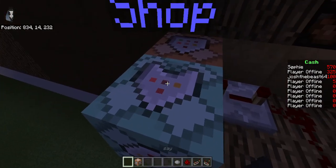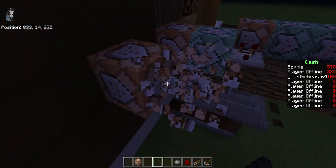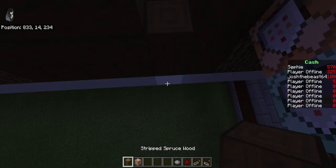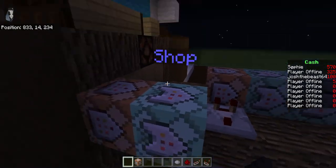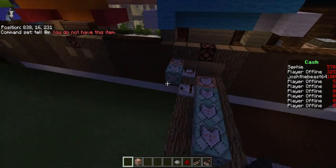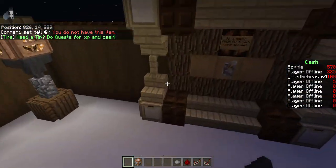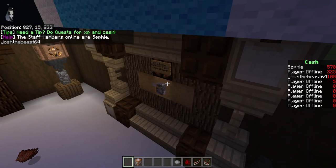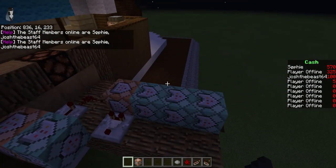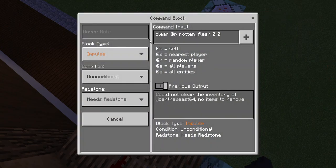After that, you need this block right here facing this way. If I go here, it's a shop — it tells the player 'You do not have this item.' It's called 'shop', so 'shop' is telling the player 'you do not have this item.' Make sure there's nothing behind the shop, because it targets the nearest player — if someone is buying over here and someone is standing nearby, it's not good.